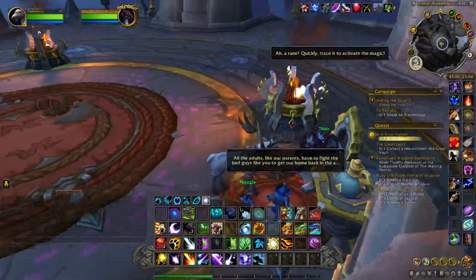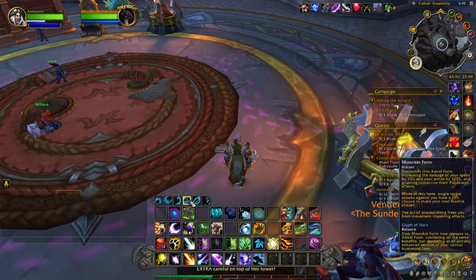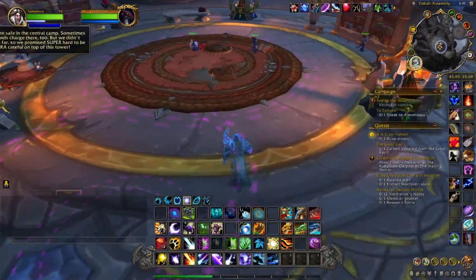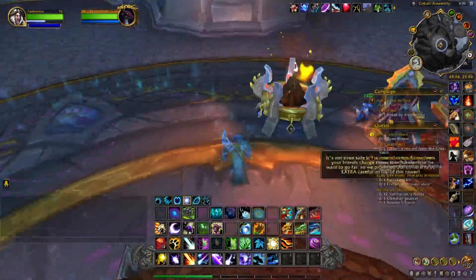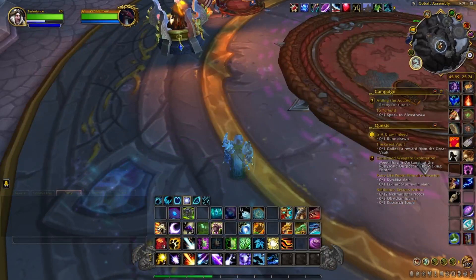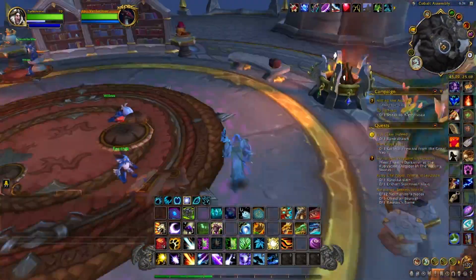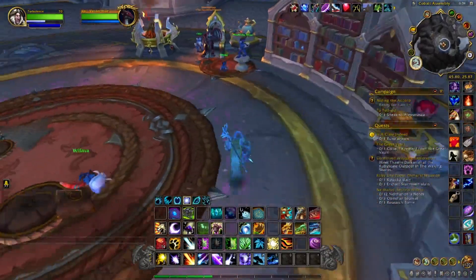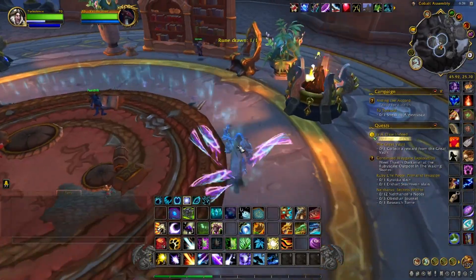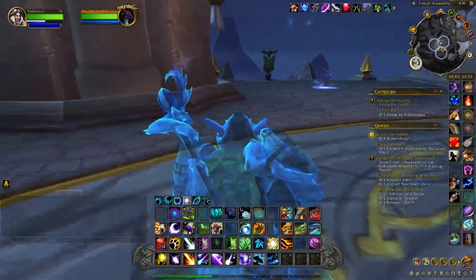Then attempt to activate the artifact. You'll get another action window — click it and then draw a rune. We're going to go here and draw these runes out on the floor. You might remember doing this in Legion when it first came out — it was so bugged it would take forever because you had to be so precise. Then they fixed it so you can have some wiggle room, which is really nice.